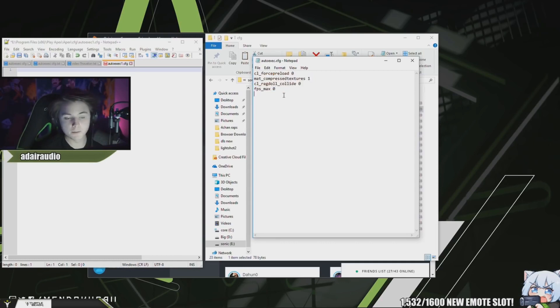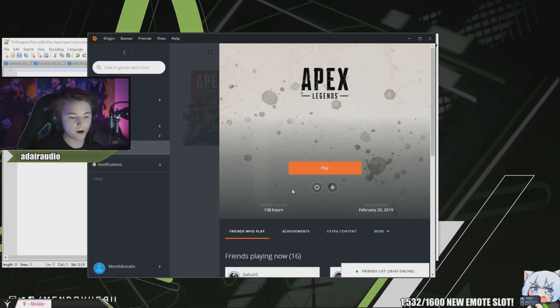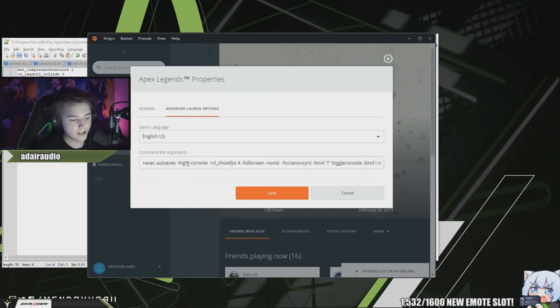These settings I'll put in the description. You can also put other things in your auto execute like normal launch option commands. To access your launch options, go to your game library, click the game, press the cog wheel, go to Game Properties, then Advanced Launch Options. Make sure you put in +exec autoexec — this tells the game to read your auto execute file and enable those settings when it launches. Remove -high; you don't want to use that.